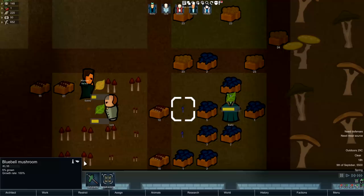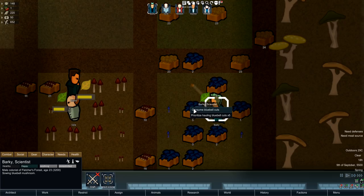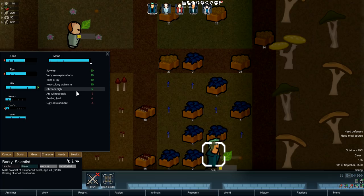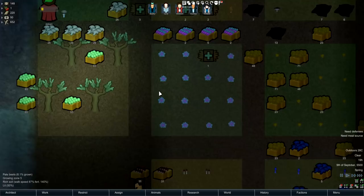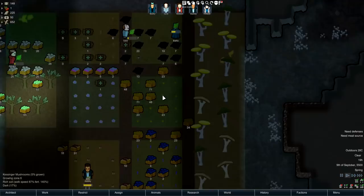Then we have the blue bell mushroom which gives you blue bell cuts — and these are actually shrooms, so this is a type of drug that you can take. So there are shrooms in the mod, very interesting. And this is what the pale beets look like — a beautiful kind of flower, which is pretty cool.